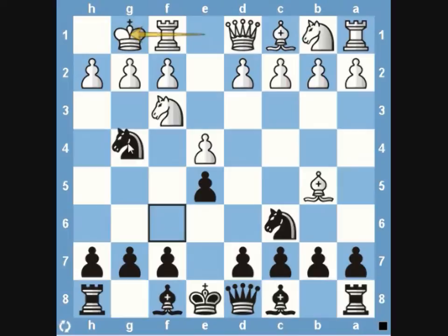If white castles, black can simply play knight to g4. This move looks a bit funny at first, but it's actually very dangerous for white. One of the biggest things white will want to do is get this knight out. The knight is putting a lot of pressure on h2 and f2, and there's nothing white can do about it right now.